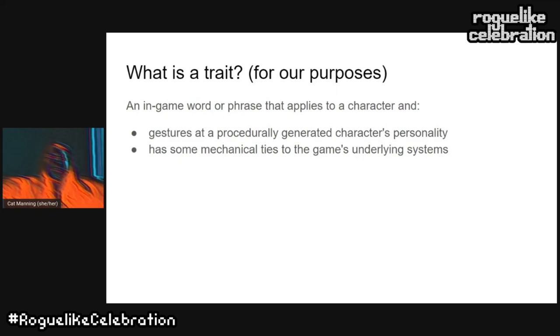The concept of a trait is a pretty fuzzy category, but for the purposes of our talk I'm going to define it as an in-game word that gestures at a procedurally generated character's personality and also has some mechanical ties to the game's underlying systems. They're simple, often binary — a character either has a trait or they don't.